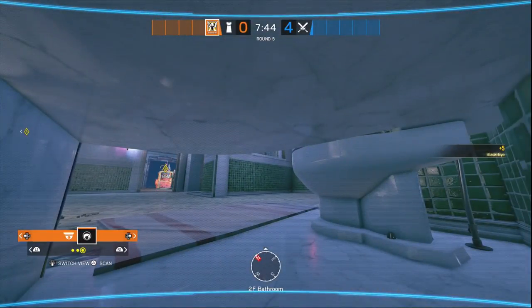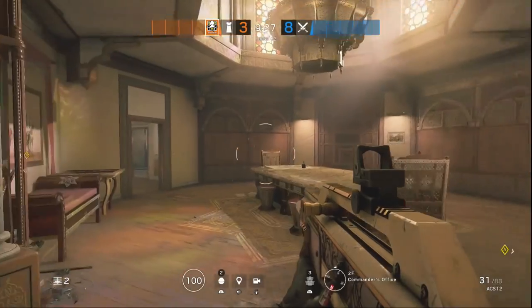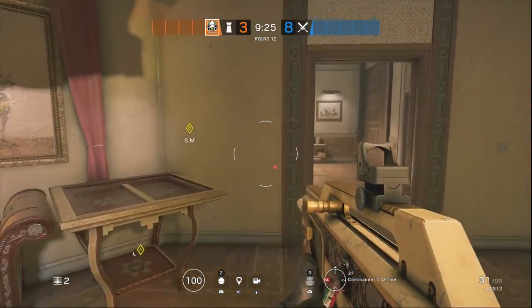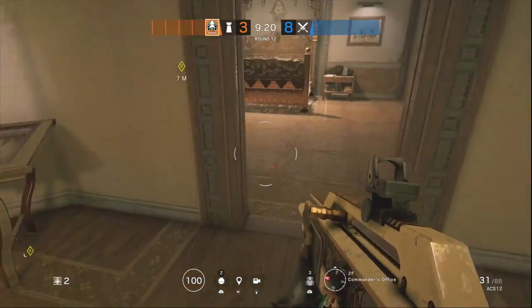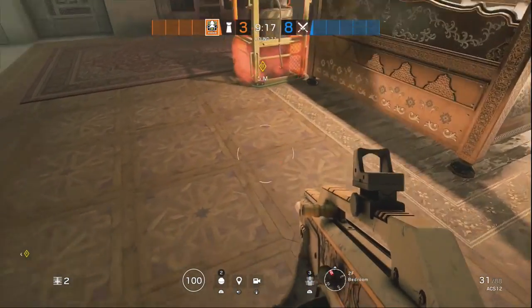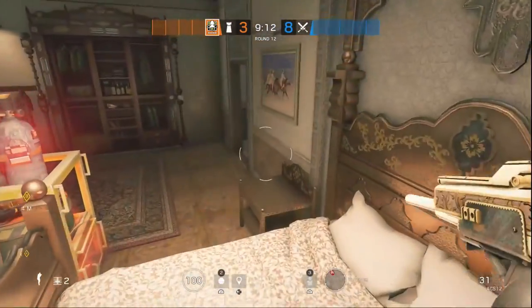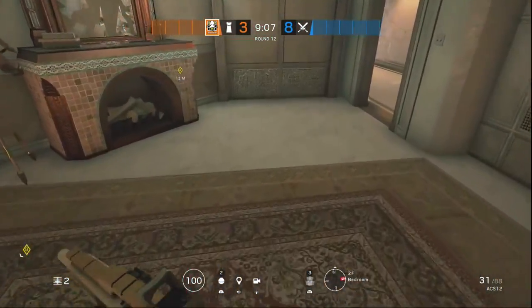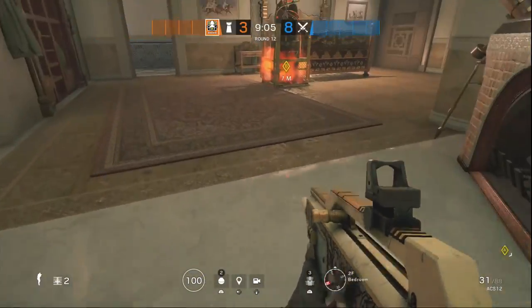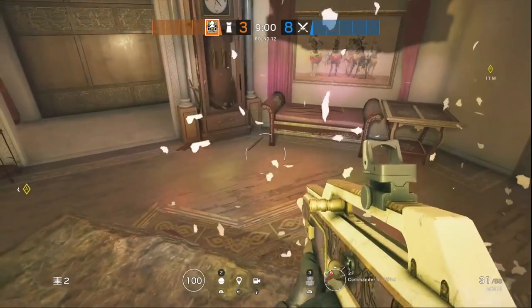I'm going to show you guys some special things for Pulse, because Valkyrie and Pulse have a similar job. Let's get into some vertical plays — this is mainly for Pulse and Valkyrie when they're playing down below trying to deny the plant. As we can see, the majority of the objective floor is soft. Whenever they're trying to plant the diffuser, they can get C4'd from below pretty easily. But when they get into safer spots like on top of the bed, you can't C4 them directly from below — you have to get on the bed. I'm going to show you guys how to C4 that from below.